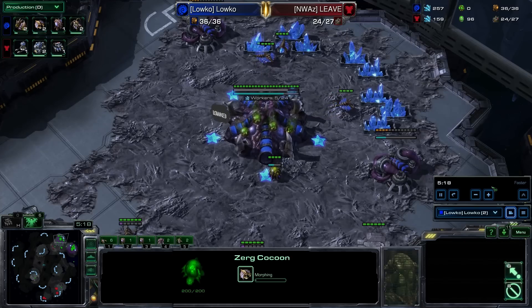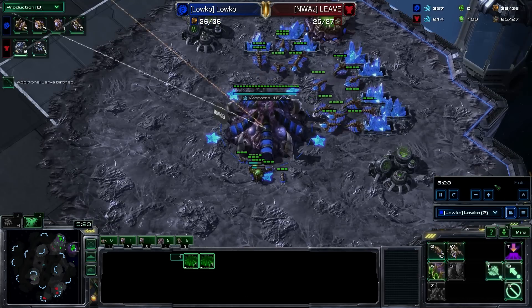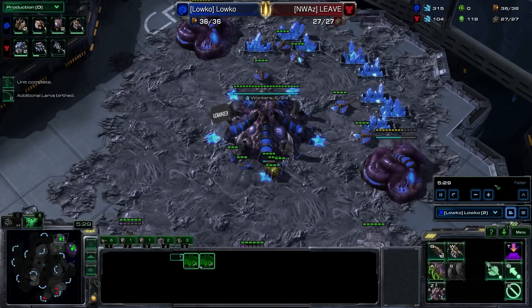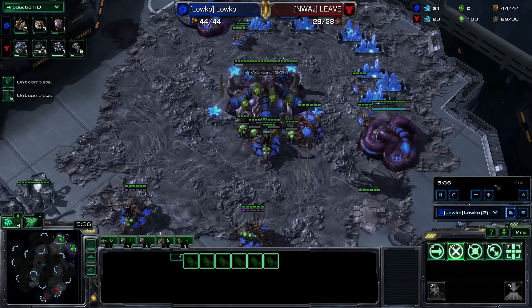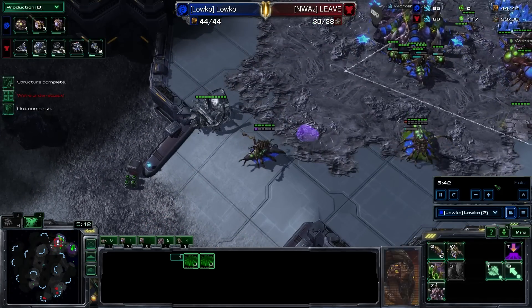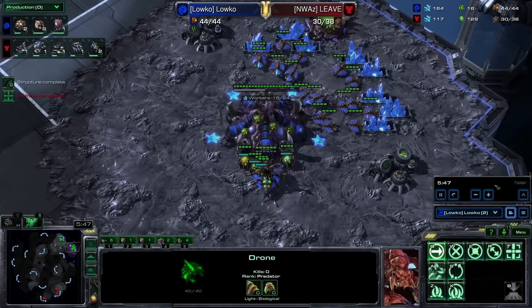The first two queens are right now in the natural, whereas my Zerklings are on top of the ramp to protect against any kind of Reaper shenanigans. What I'm going to use the Queens for is simply to spread some creep. So far I could be switching to a macro build or any kind of build really — still making only drones, and the Terran player is not expecting a thing, because there isn't anything special going on. It is just a super standard build.